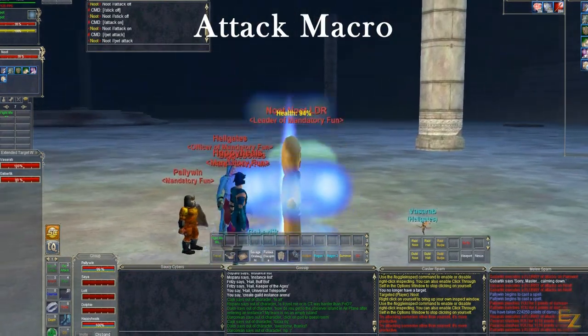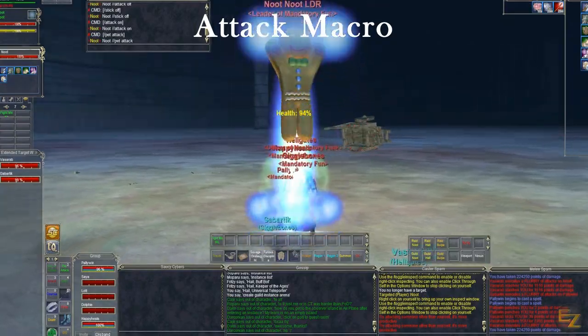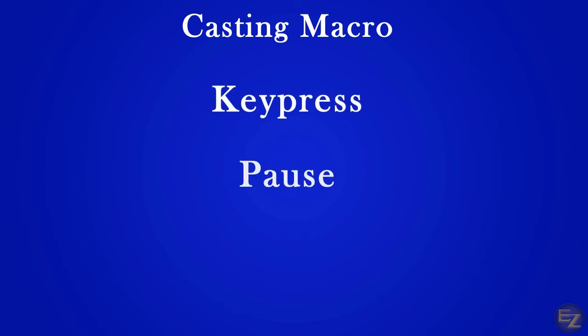We can refine this macro even more with multi-line and channel commands, but we'll save that for the advanced video. Now that we've gone over melee attacks, let's take a look at spellcaster commands. We spoke about Eclair casting spells in a previous example, and I want to expand on that premise. In this macro, we're going to learn about three new command types: key press, pause, and casting.